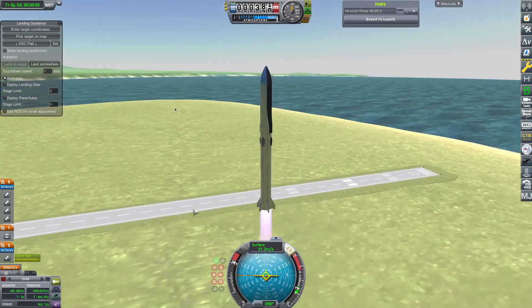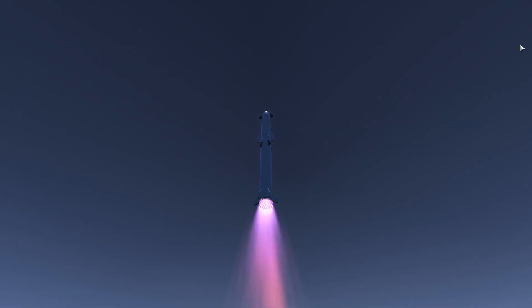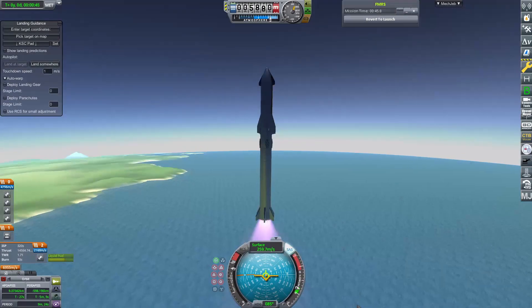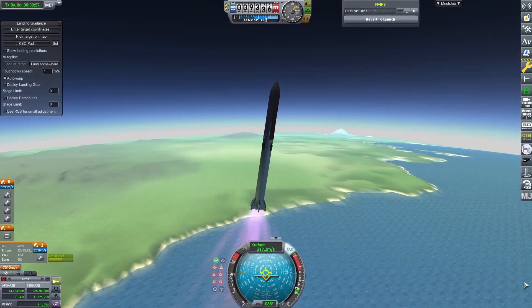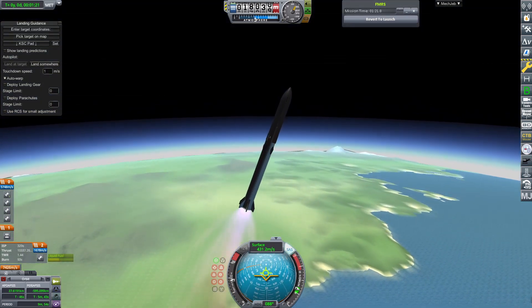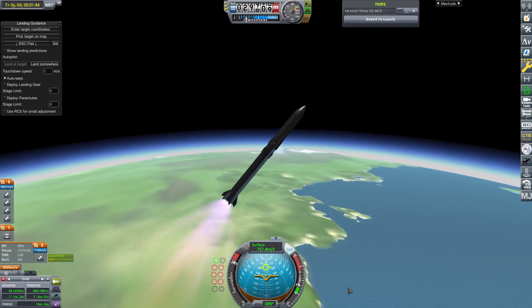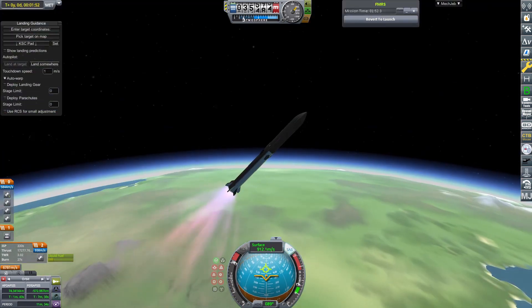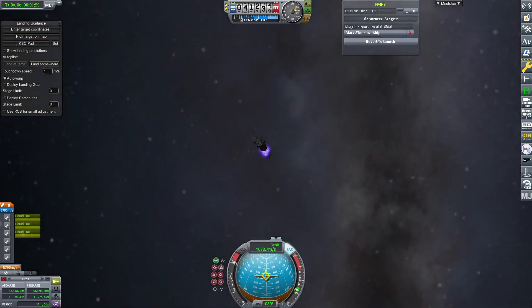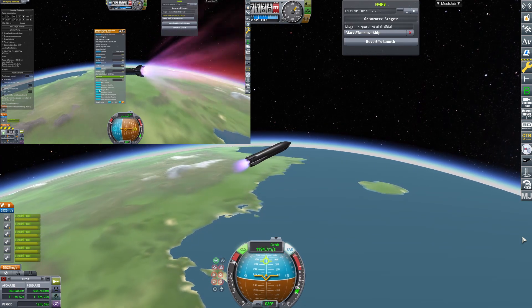It is the year 2026 and six cargo missions will fly to Duna. Here you can see me launching the first tanker starship that will refuel one of the cargo starships. The booster is now returning to the launch pad on the booster cam.